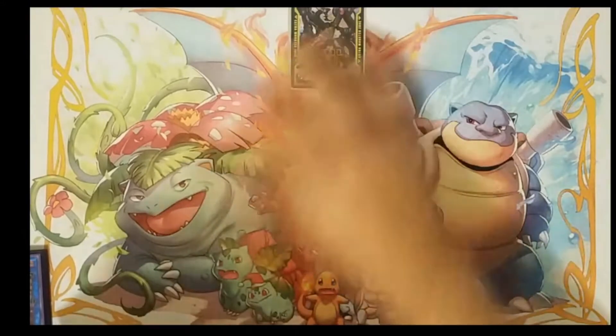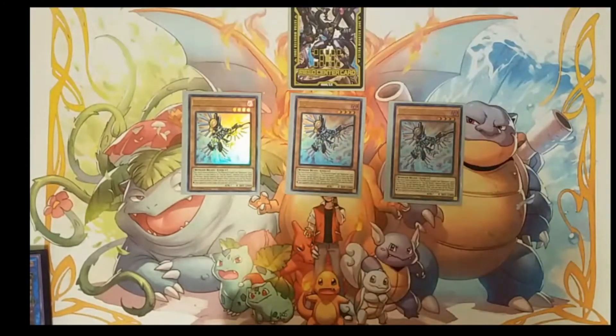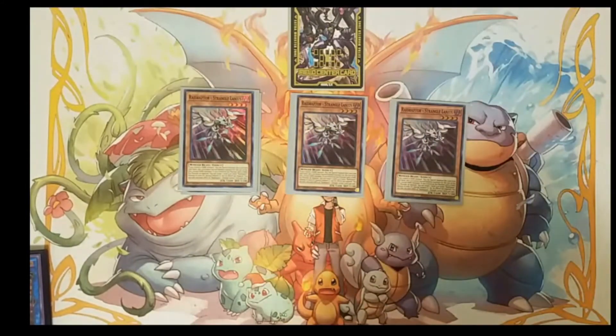To start things off, we're running three copies of Raider's Wing. This card is also treated as a Raider card and it's one of our extenders. You can special summon it to the field by detaching one material from an XYZ monster. We're also playing three copies of Strangle Lanius, one of our other extenders. In this deck we play lots of extenders because we need lots of monsters to make our combos. Strangle Lanius can bring himself out if you control a dark monster, and you can also special summon one Raider card from your graveyard.